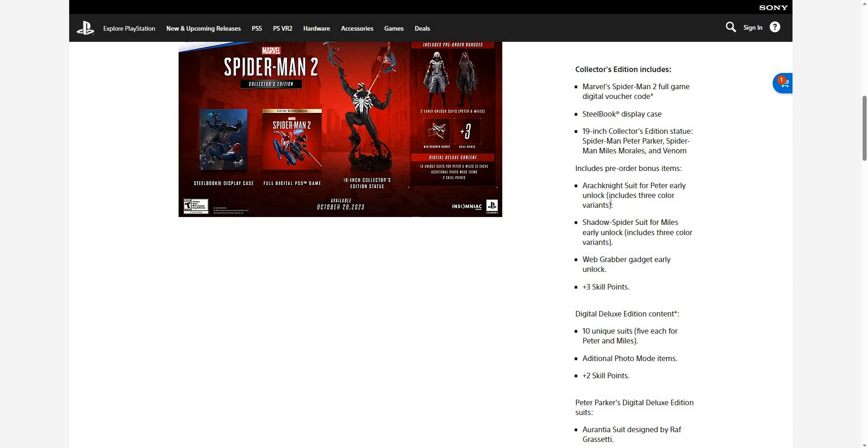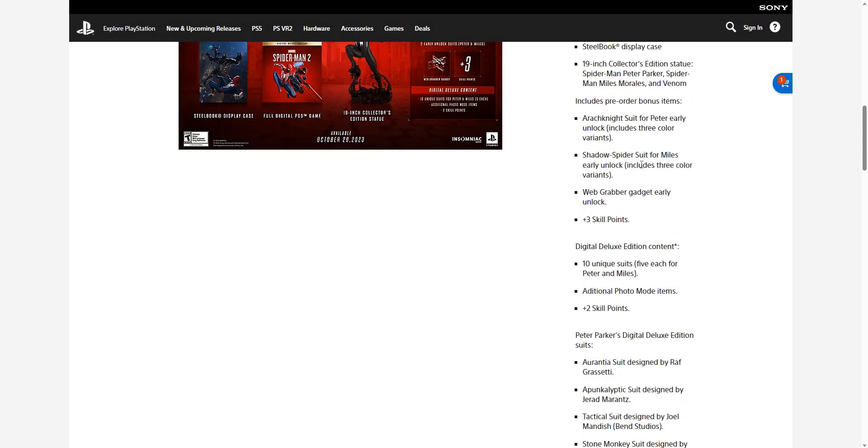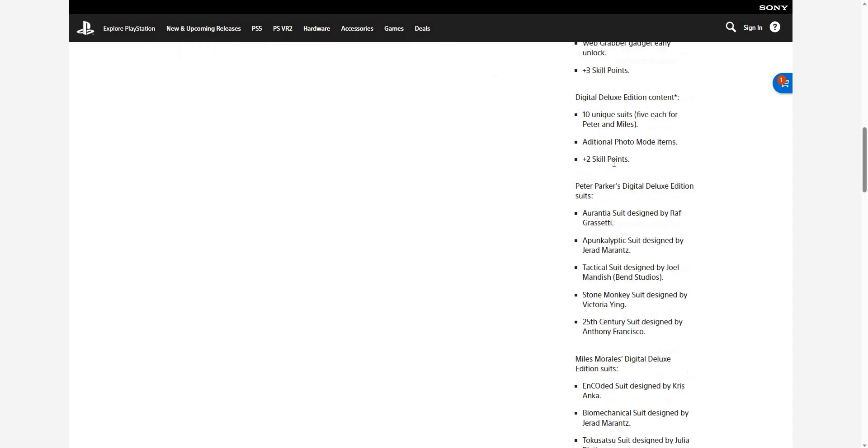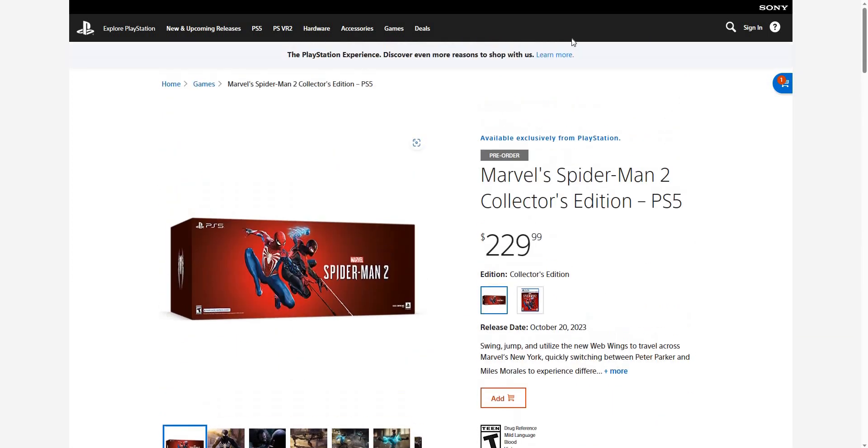You get a suit outfit for Peter as an early unlock, including three color variants. You also get the Shadow Spider suit for Miles as an early unlock, plus a web grabber item, and three skill points to level up. It also includes the digital deluxe edition with 10 additional items, extra photo mode items, two more skill points, and a Peter Parker digital suit — this is a lot of stuff.